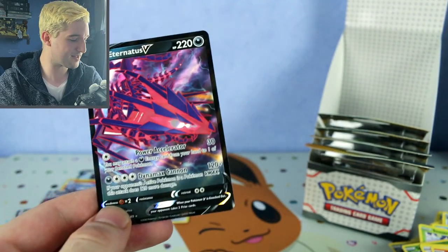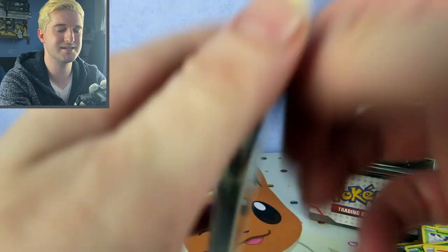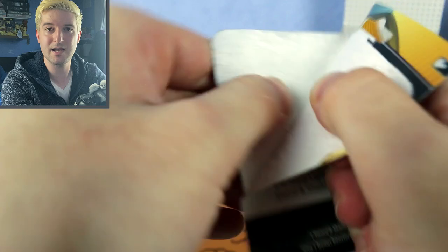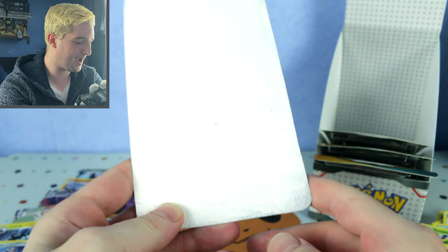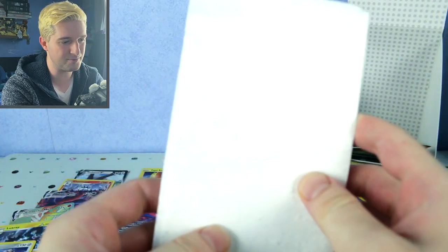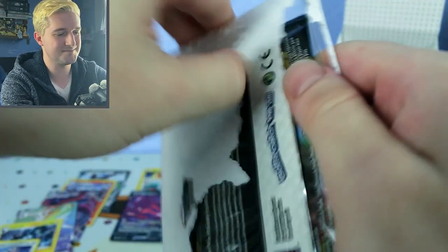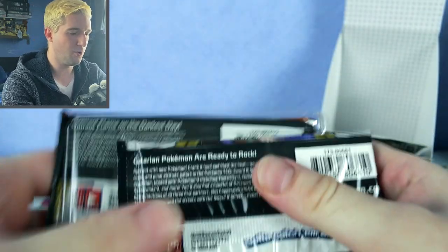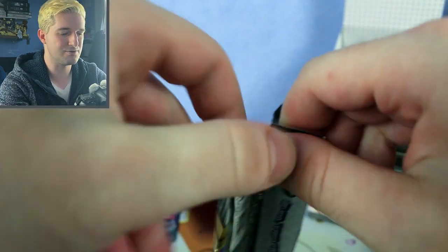I think I mentioned it in my last video — the tin opening. You can get Eternatus V in a tin and also in a blister in the box set, which I will be opening. I hate it when you just rip off the whole back of the cardboard and you just can't get in at all. But we did it!